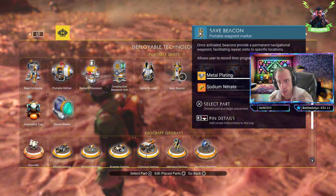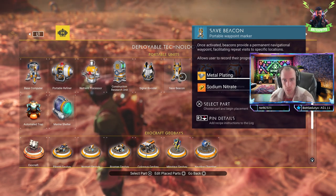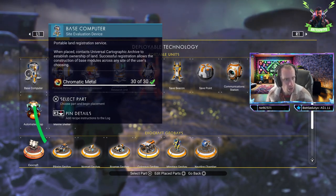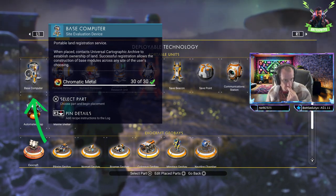Delving into the significance of save beacons, I realize they enable efficient navigation back to specific locations during resource mining. Establishing a base computer is another critical step, allowing me to claim land and construct various structures throughout the galaxy, enhancing my potential for effective resource gathering.